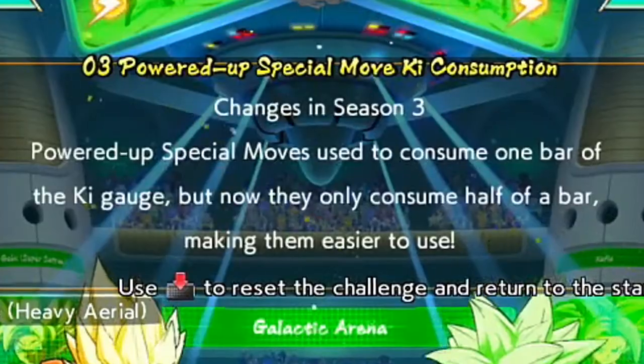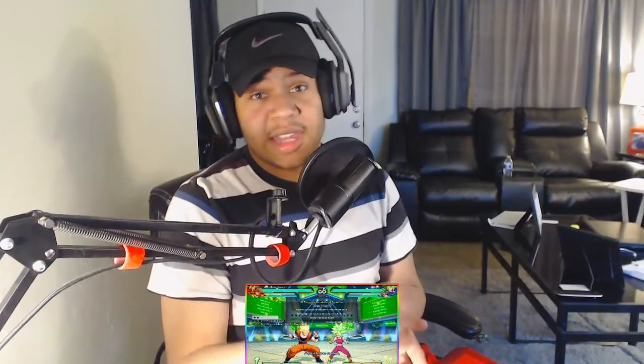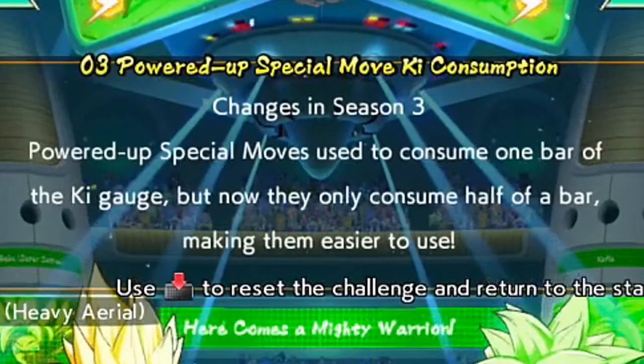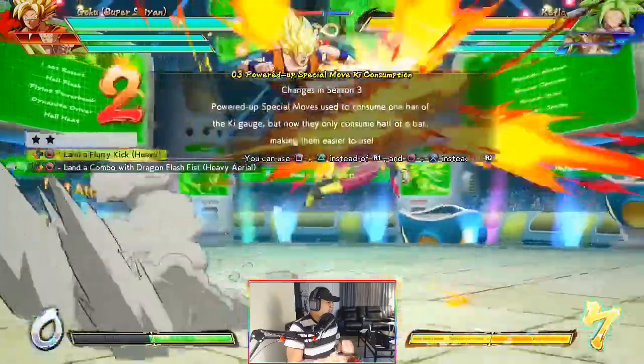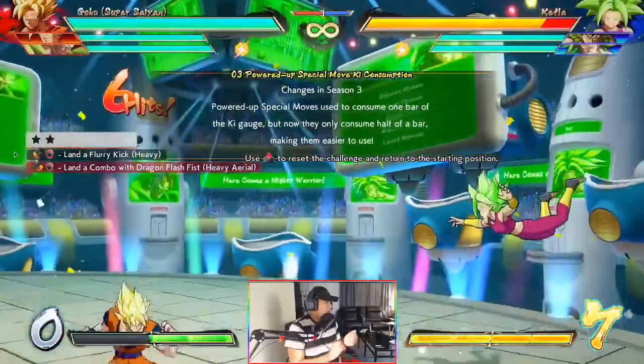Number three: power to special moves used to consume one bar of ki gauge — so basically EX moves — but now they only consume half a bar, making them easier to use. Land a flurry kick. Heavy stuff is half a bar now, which is actually crazy.